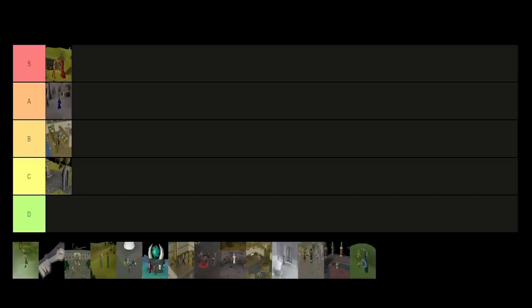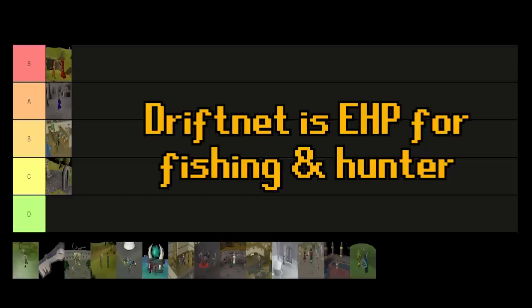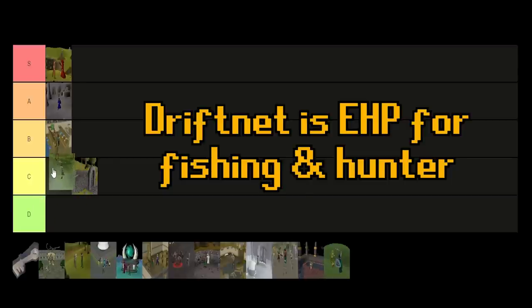Another 2005 mini quest is Skippy and the Mogers. This lets you learn how to fight Mogres and unlocks flippers and the mudskipper hat. Flippers do have some use — there's an underwater training area where having them equipped makes you swim faster, so they're not just cosmetic. However, that area is so underutilized right now, and it's very click-intensive. Having that benefit doesn't really do it for me, so Skippy and the Mogers is going into C tier, just above the Ghostly Robes.